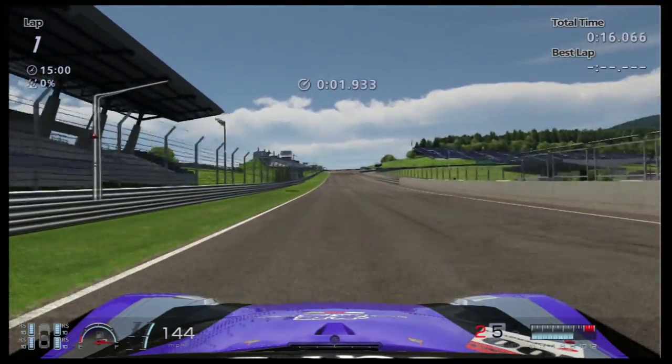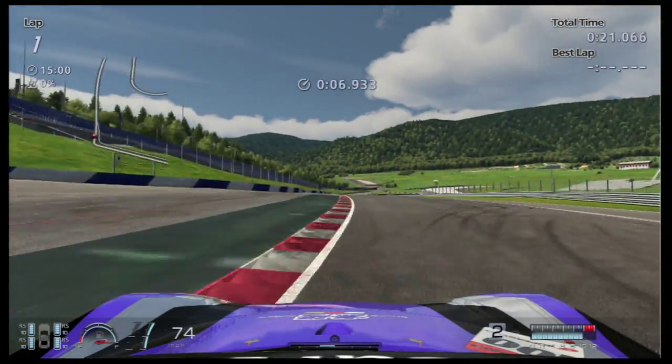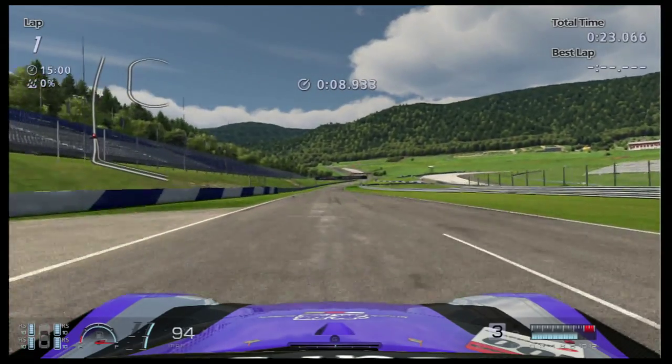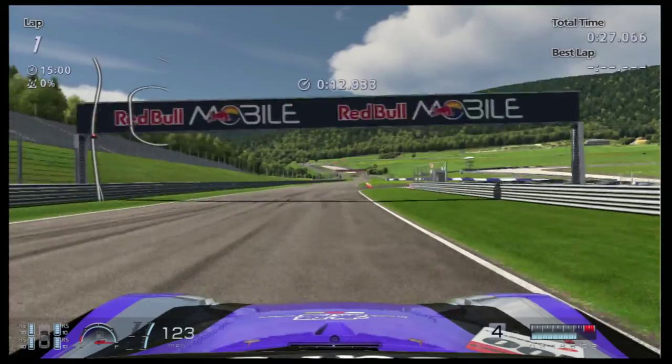Up the hill towards turn one. This is a very tricky corner. Braking down into second gear, and then the car does get loose on the exit, but you can easily correct it. It's very normal to lose the back end.